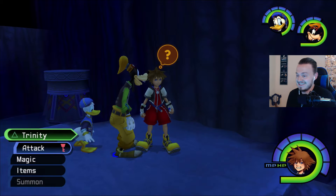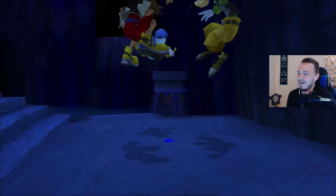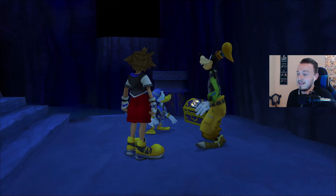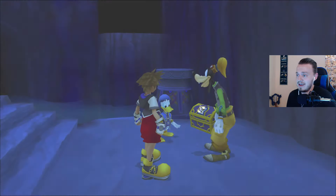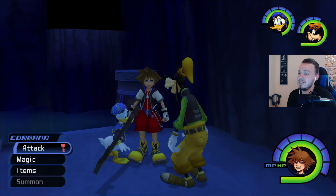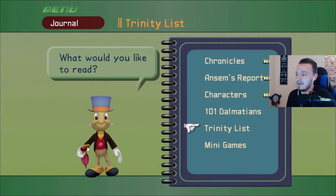Goofy, move your foot. So Goofy's on top of the Blue Trinity right here. Finally we figured out which one it was — the one I was missing was in Agrabah. It was the last blue one that we need for right now. So we're going to grab this item right here. We're going to get Thundara G.